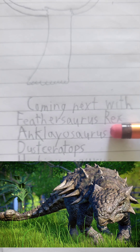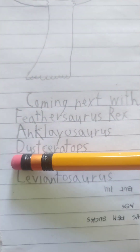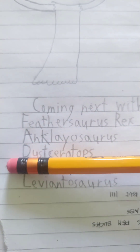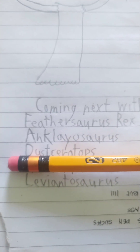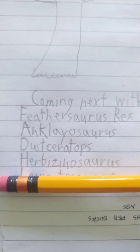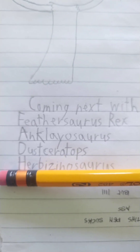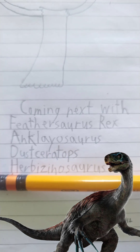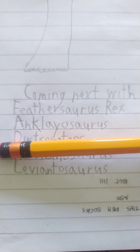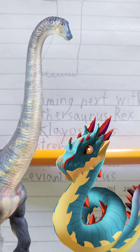The Clayosaurus has its knocking tail with a big stone on it. The Dustratops, termed with Dust Dragon and a Triceratops, has a similar design to the old dragon minion legends. The Herbizinosaurus is taken from 'herbivore,' where animals eat plants, and there's a razor-claw dinosaur. Lastly, the Leviantosaurus — name taken from Brontosaurus and the Leviathan Dragon.